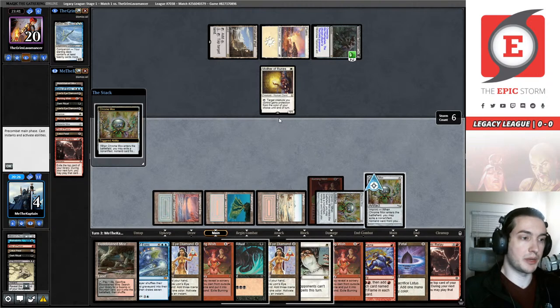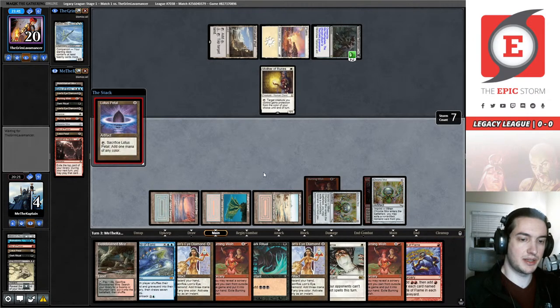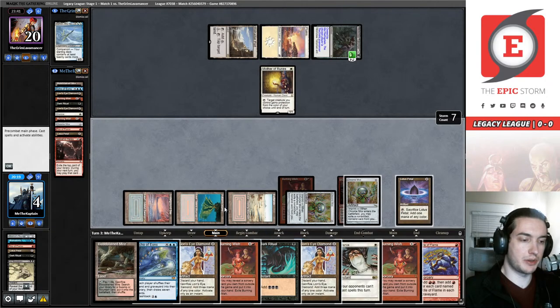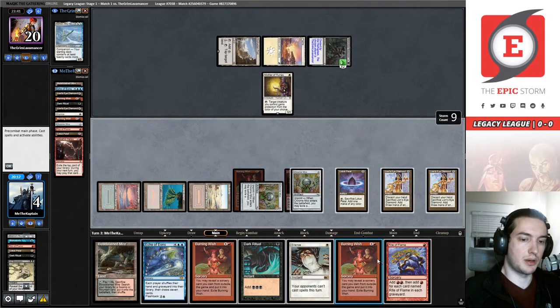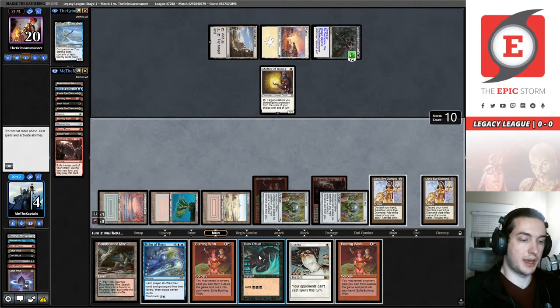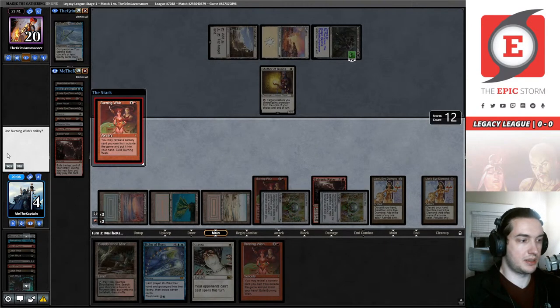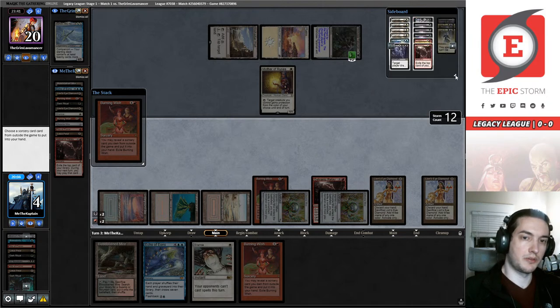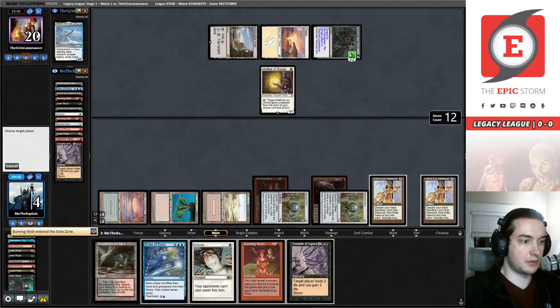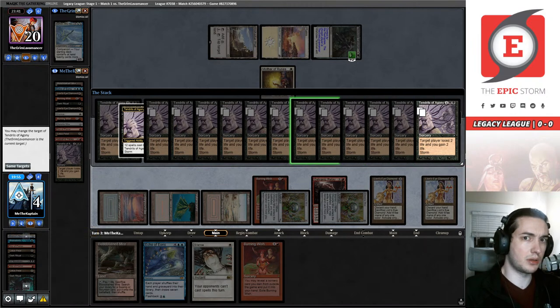Normally when I'm playing leagues by myself I have a little more time to make sure I'm not missing something egregious, but we're working on honing that while streaming at the same time. However, this is exactly the right amount of mana — we don't even need to worry about cracking these Lion's Eye Diamonds. There's a turn three win against Death and Taxes on the draw, which feels pretty good.